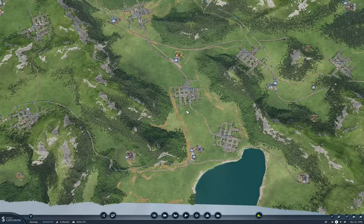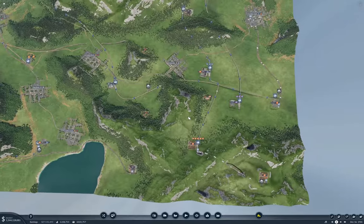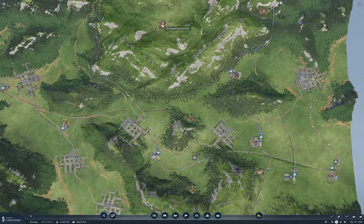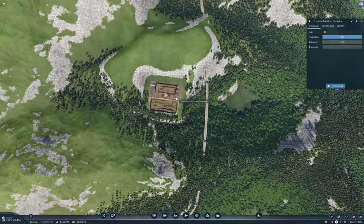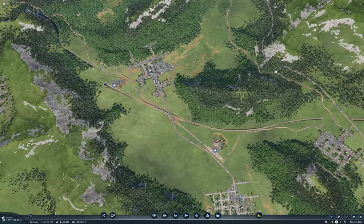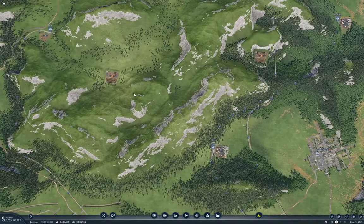Now the question is, where are the iron mines that are closest? That one's in use, that one's in use. There's one here and one here. So those are our iron mines — those will definitely be rail into Cabot Cove. Those are definitely going to be rail.